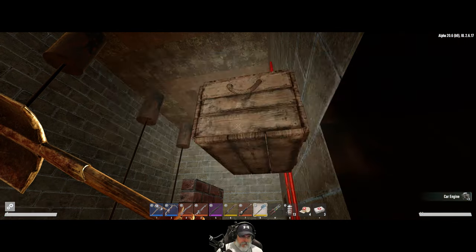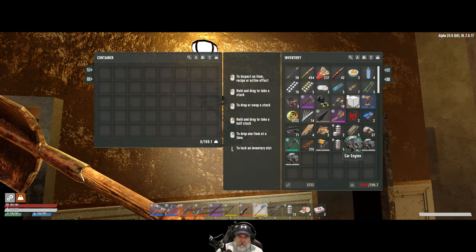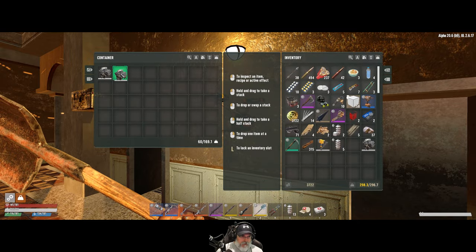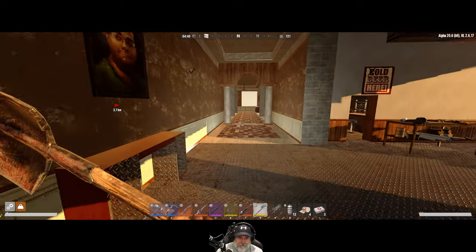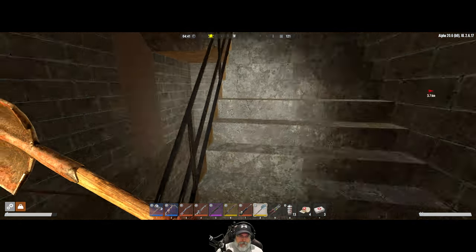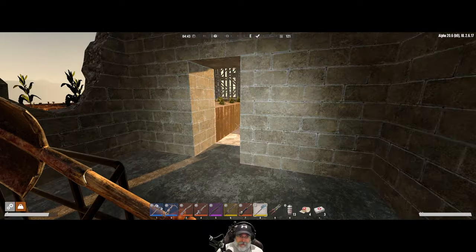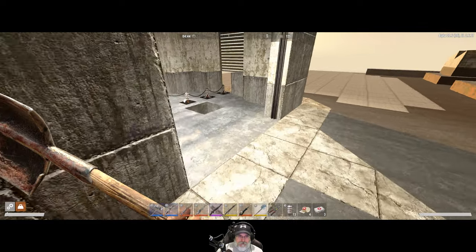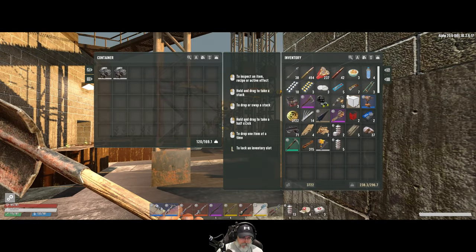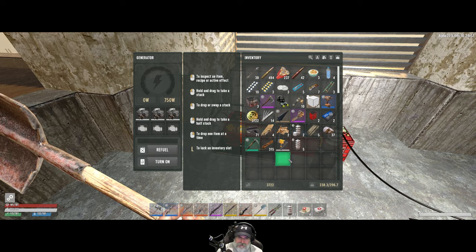I don't know if we'll be able to run the entire base off of one generator — that thing is heavy. Great to see you, master. Can you take one of these? All systems go, how may I help? Can you take two of these? Okay, that works. Those engines are heavy, man. I need gas too but I'm still encumbered, so let's get the engines in first and then run back down to get some gas. That's producing 750 watts — pretty good.